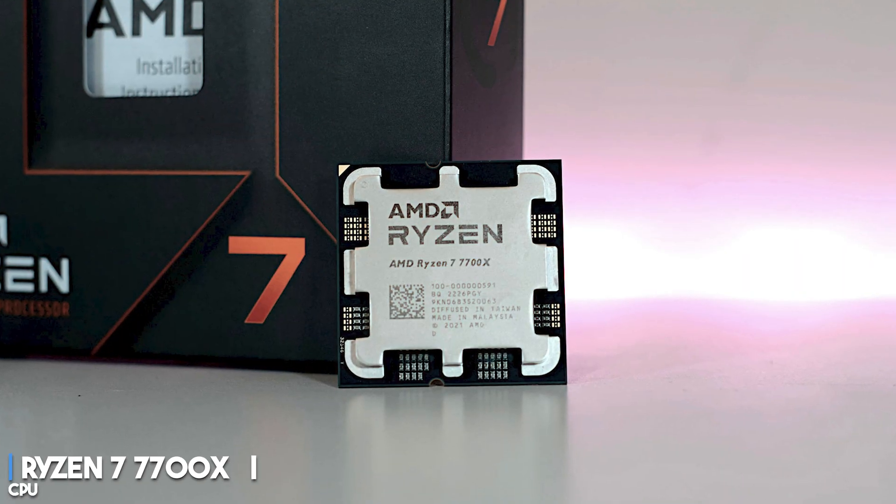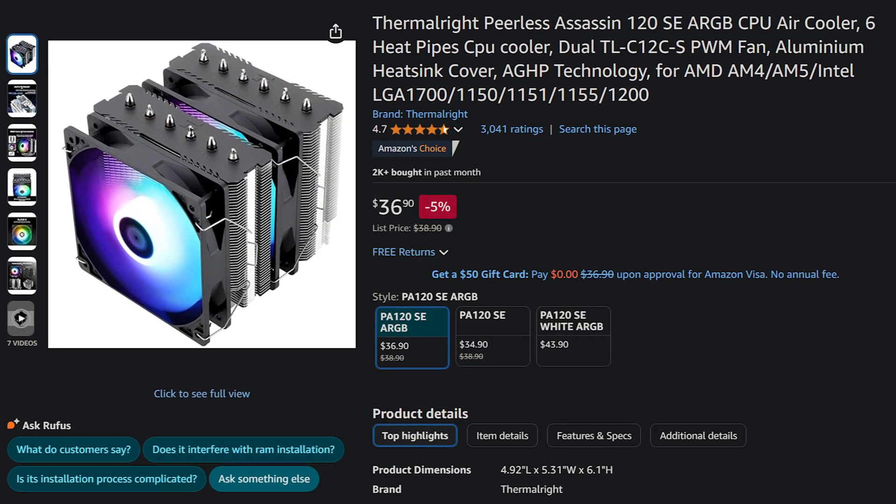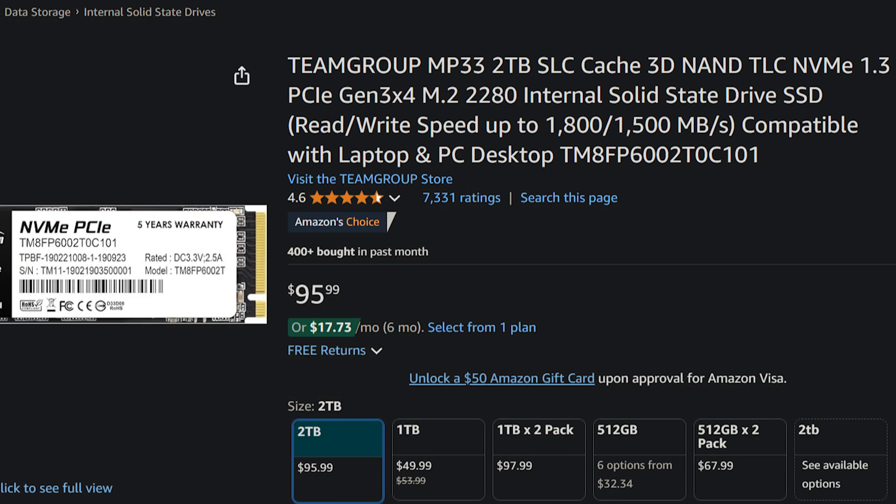If you have more money to spend, the next one is the best value RTX 5070 system — the gaming PC I recommend for most people because it will be amazing in terms of price and performance. Here you get a Ryzen 7 7700X processor, which is an 8-core CPU that's going to be amazing, especially if you play high CPU demanding games or want to do content creation and productivity work where those extra cores will help. You get a bigger aftermarket CPU cooler for this Ryzen 7 processor, and 2TB of SSD, so you get plenty of storage.